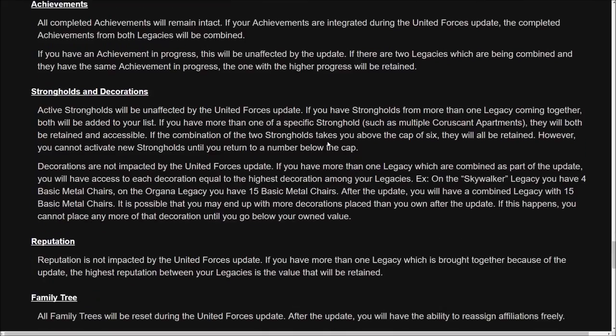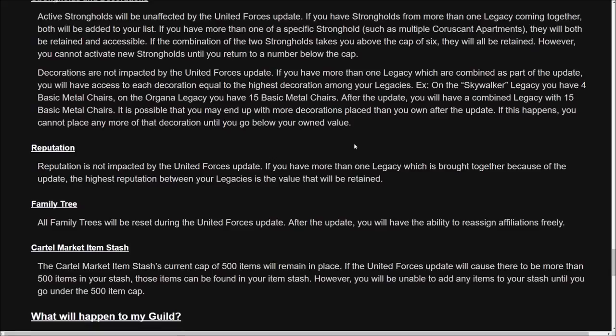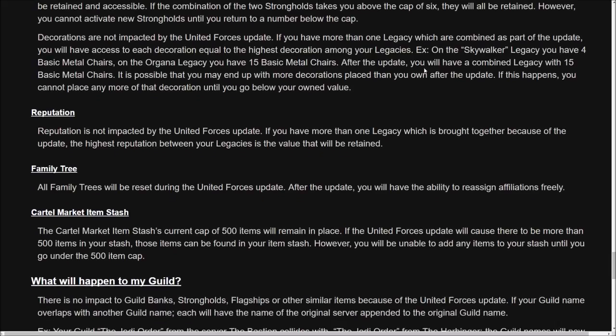In terms of achievements, all of your completed achievements will remain intact, and if you have an achievement in progress, it will be completely unaffected. For strongholds and decorations — as mentioned earlier, you'll be able to keep all of your strongholds. You can even have two of the same stronghold decorated, so if I have two Dromund Kaas strongholds, I'll be able to access both of them. But if I want to activate a new stronghold, I'll have to delete old ones until I get below the cap.